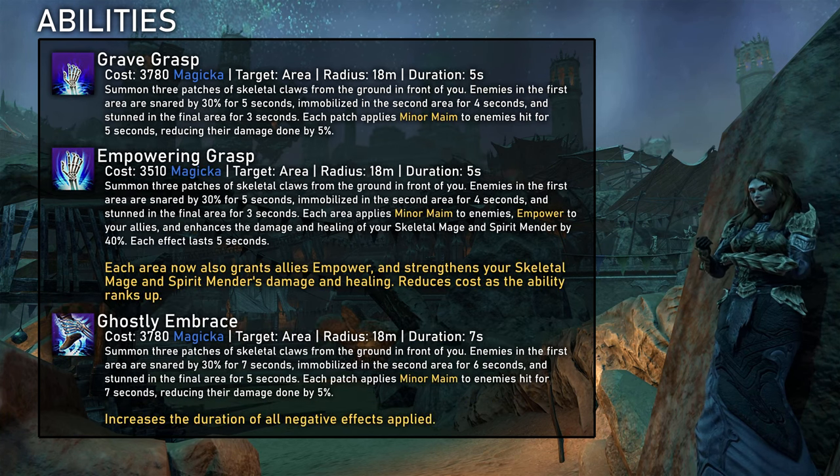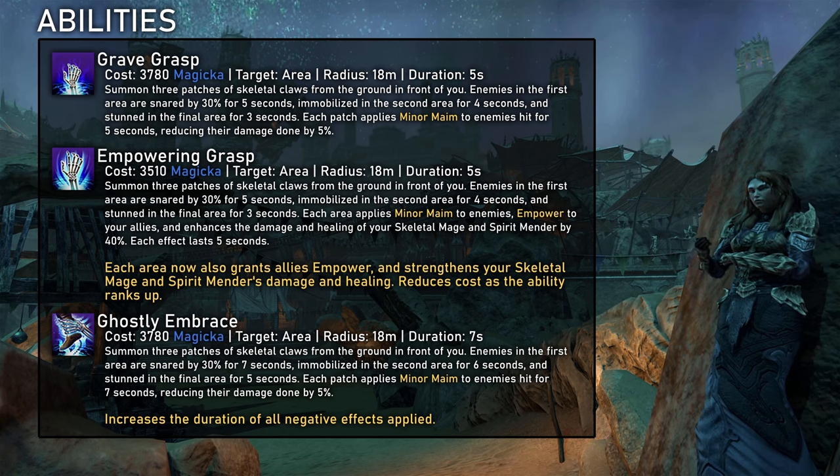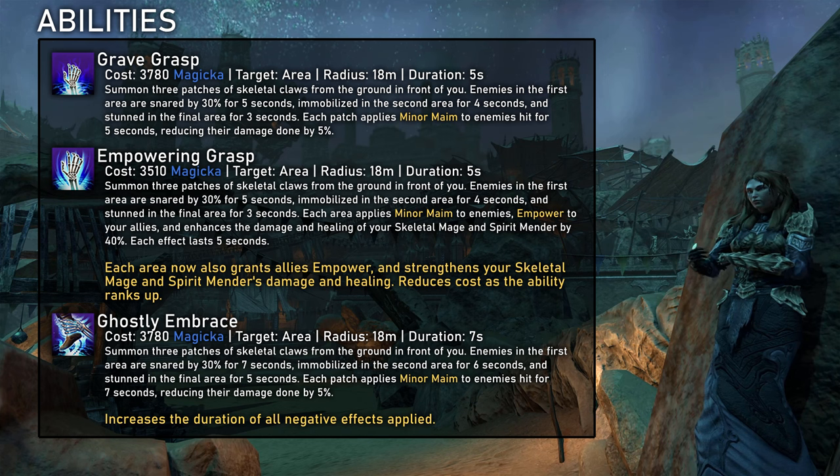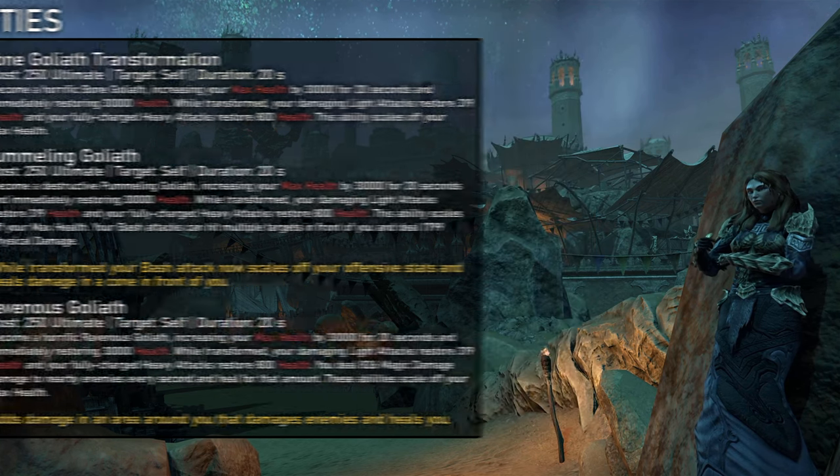Grave Grasp is another amazing support skill. The Empowering Grasp morph gives allies Empower, one of the best damage buffs in the game that is otherwise quite hard to come by. The 5 second duration is pretty short, but on the upside it doesn't have a 6 player cap like most support abilities, so with good positioning we only need to cast it once for an entire trial group. I would consider Empowering Grasp pretty much a must-have. And the ultimate is Bone Goliath — certainly strong but with no use in PvE healing.